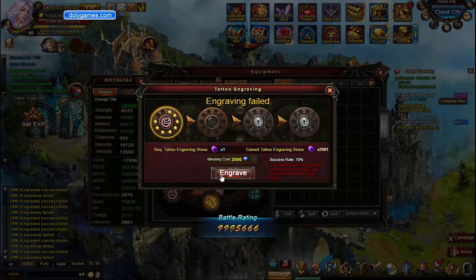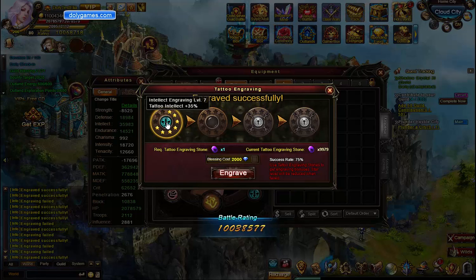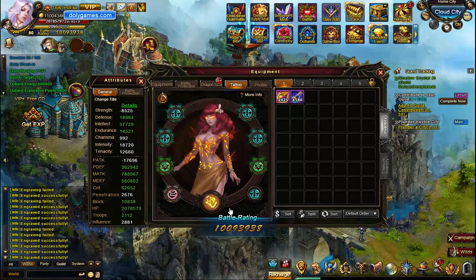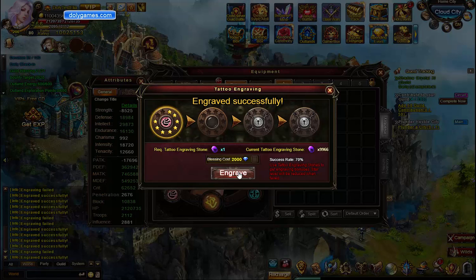A lot of failures. I think I'm going to try and fill this up and just see how many engraving stones I've used. The even bigger problem is getting which one you want. 25%... oh, that's so much Magical Attack. It's a 60% success rate here and I feel like we've done this many, many times. I think this rate is genuinely lying.